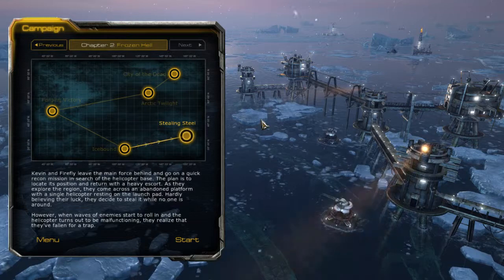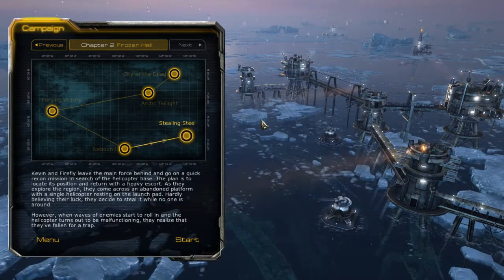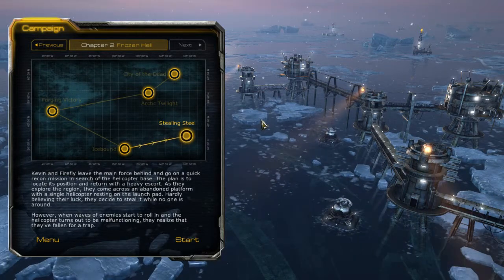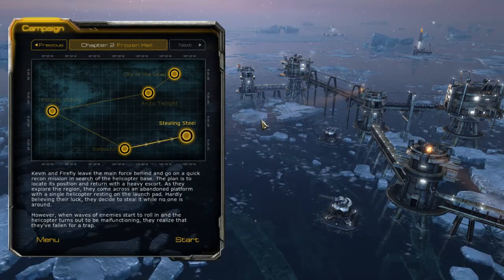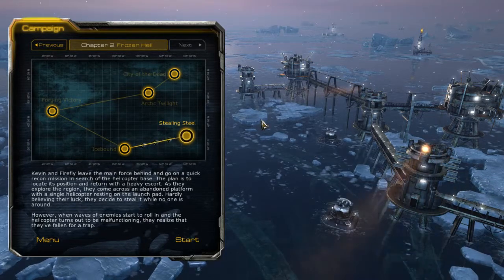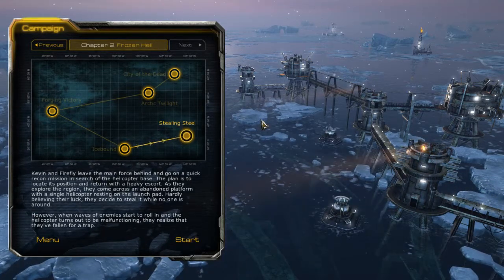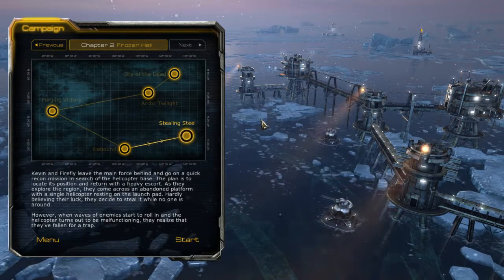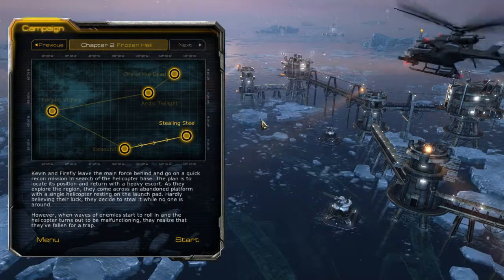Kevin and Falfi leave the main force behind and go on a quick recon mission in search of the helicopter base. The plan is to locate the position and return with a heavy escort. As they explore the region, they come across an abandoned platform with a single helicopter resting on the landing pad. Powered by ability and their luck, they decide to steal it while no one is around. However, when waves of enemies start rolling in, the helicopter turns out to be malfunctioning, and they realize they're falling into a trap.